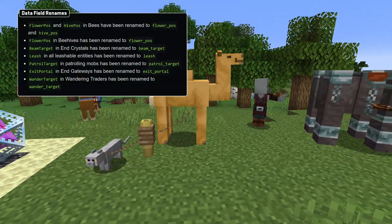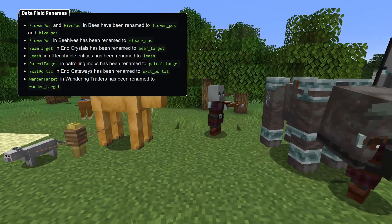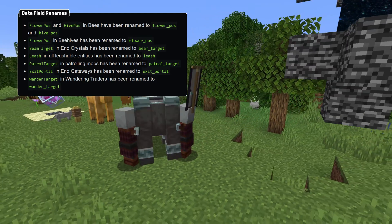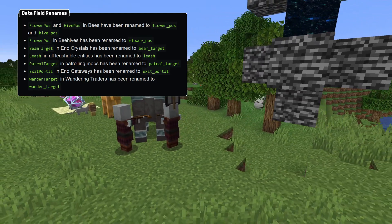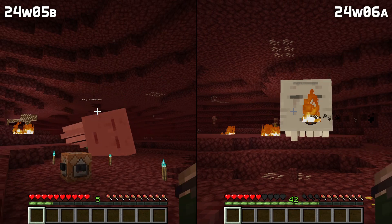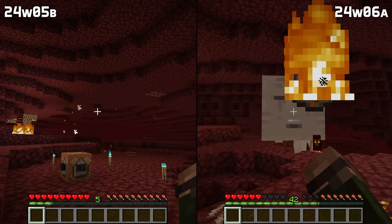Some fields have been renamed in entities and block entities including in bees, beehives and crystals, leash-related fields, patrolling-related fields, and gateways and wandering traders. Armadillos with no AI set no longer roll up when attacked, and invulnerable ghasts can no longer be killed by reflected fireballs.